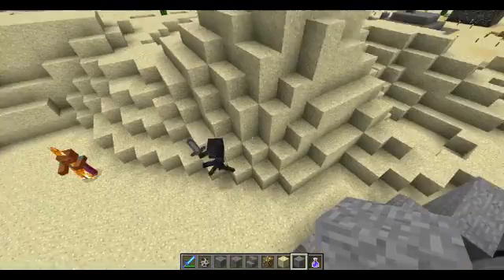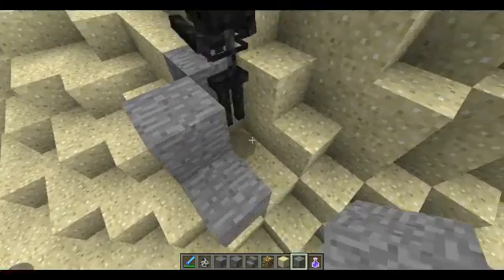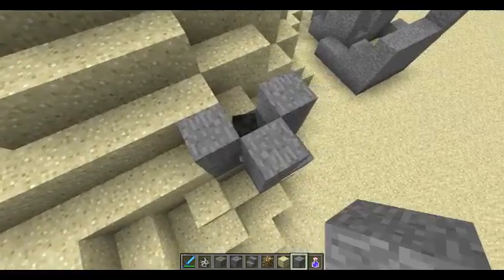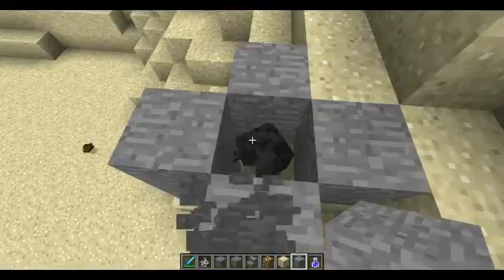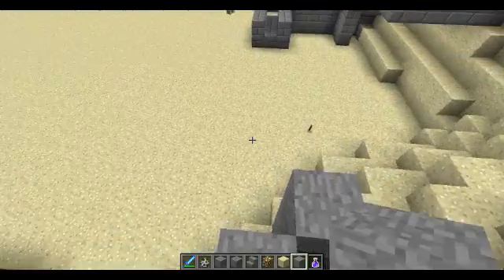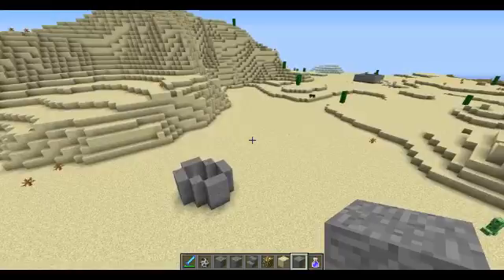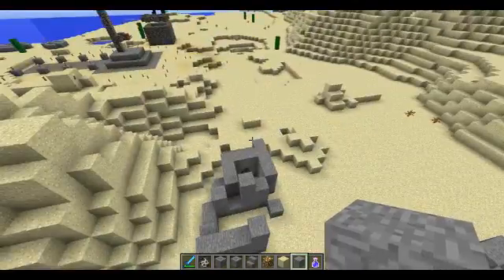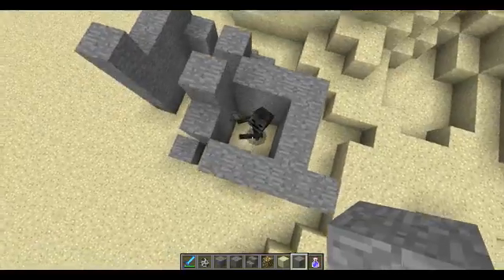They do kind of flicker, but they do not take damage. This is actually a very helpful glitch, since they weren't made to be in this world — they technically do not take damage from being in daylight. Since they're a mob, their basic code wants them to burn up in fire, but since they're from the Nether and there's no daylight there, they don't really take fire damage. Or at least that's how I think about it.